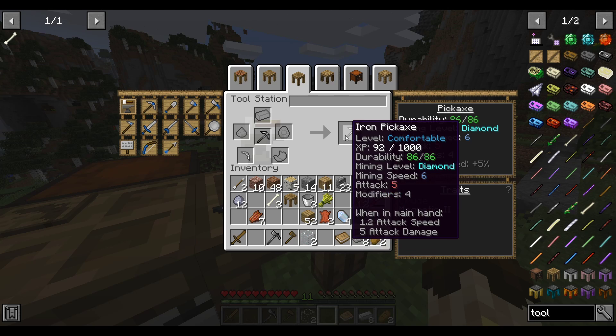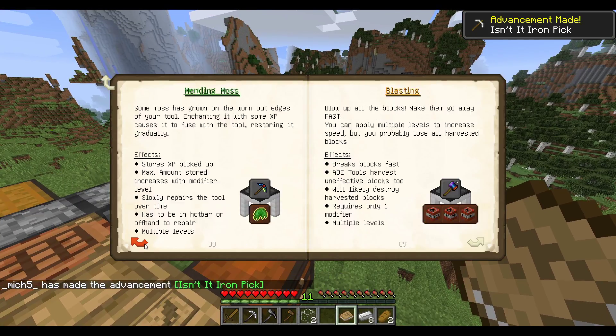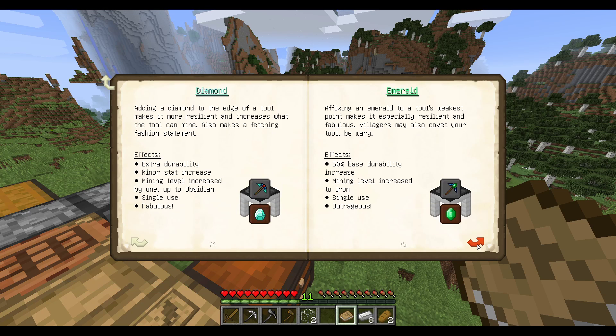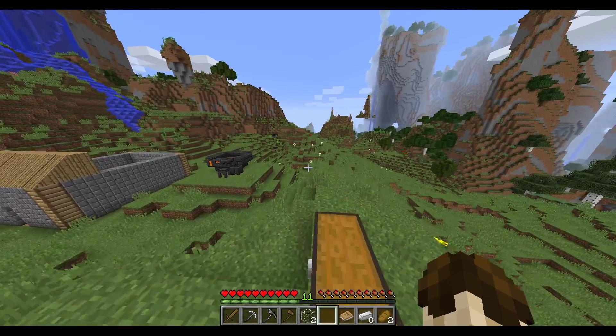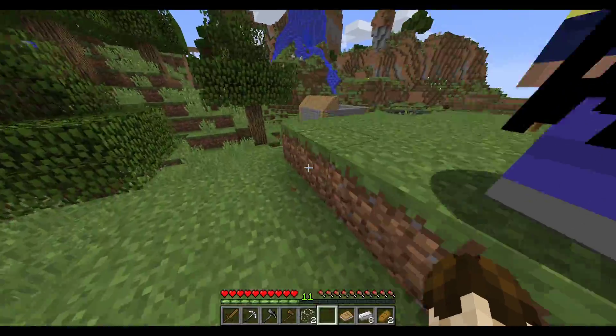And just like that, mining level of diamond. I do want to check here real quick. I can just swap back here. Modifiers: Haste, Luck, Sharpness. Effects: Extra durability, Miner stat increase, Mining level increase by one.